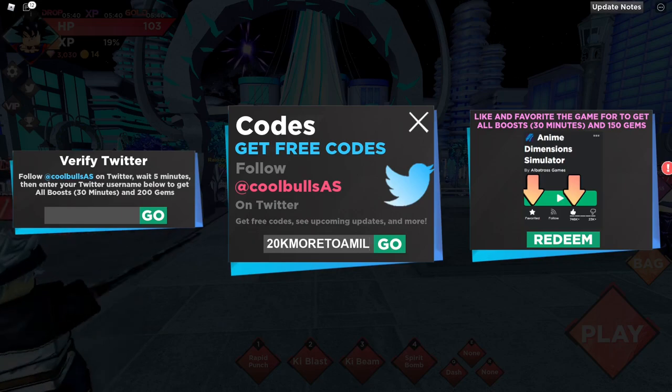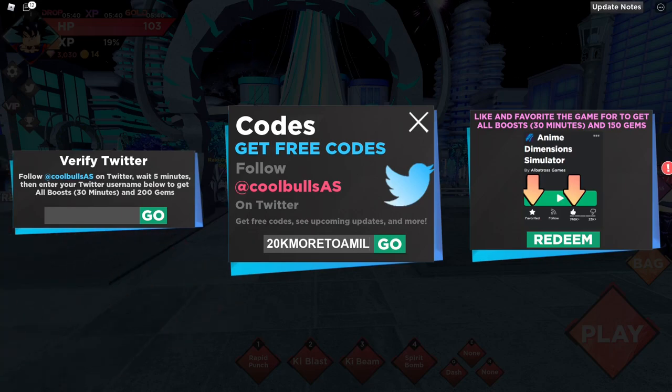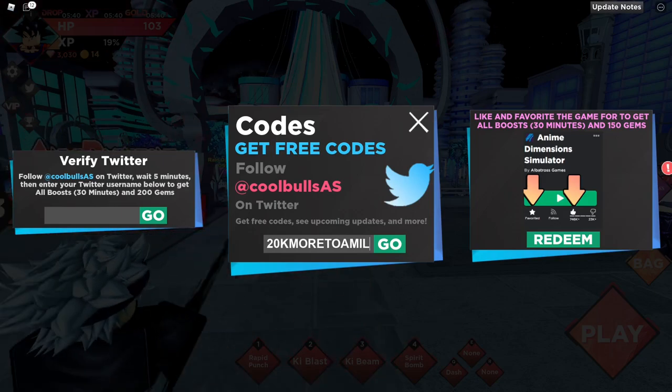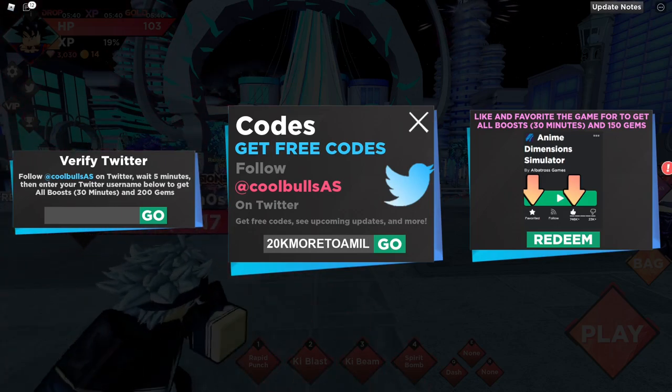We have another code here — this one is supposed to be a working code. It's going to be '20k more to a meal'. The next code is 2-0-k-m-o-r-e-t-o-a-m-i-l.